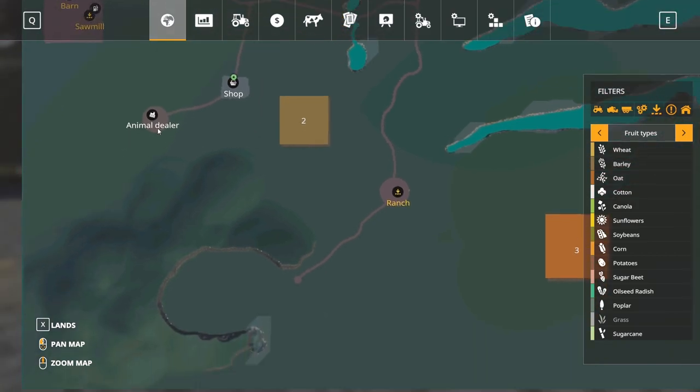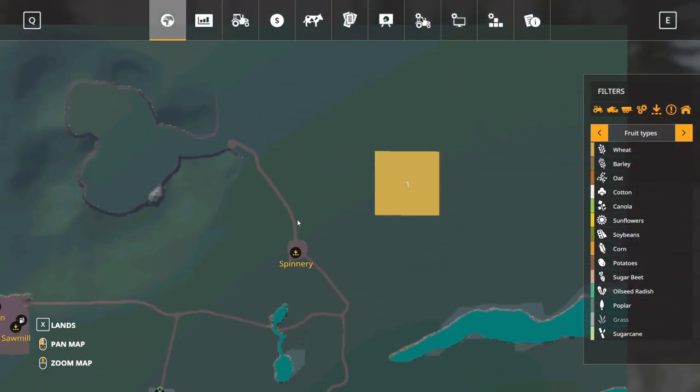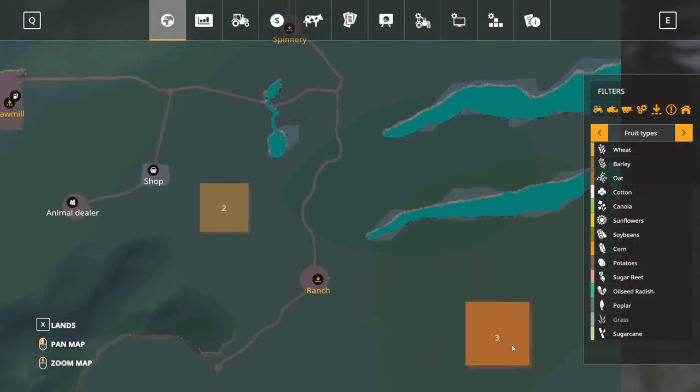We start down here at the shop. The animal dealer is just up behind us — we'll drive up there. We have the sawmill, the barn, and a fuel point over here. The spinnery is out there. Field one is there, two is there, and three is there.